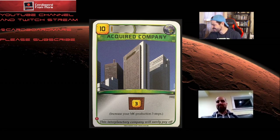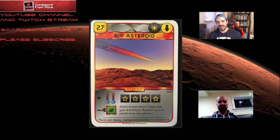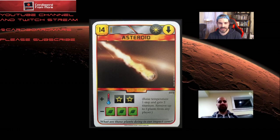Big asteroid is another great card for Phobolog — not only is it a bunch of points, it gives you a bunch of titanium back, which is the lifeblood of Phobolog. There's also its smaller cousin, asteroid. The titanium you get back makes these cards very cheap to effectively play, so they're honorable mentions for Phobolog.